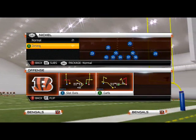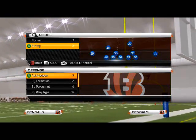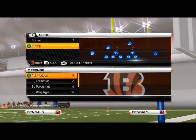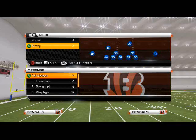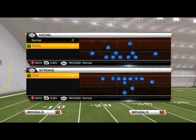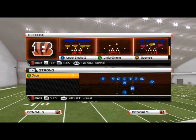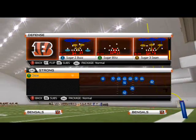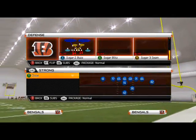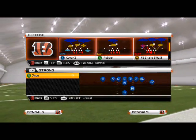What's up, Madden NFL 25 gamers. In today's video we're going to be focusing on how to stop the run out of the nickel strong. Pass defense is great, and a lot of heavy-powered offenses this season are really throwing the ball some, but a lot of them are also running the ball. A nice, balanced offense is the best way to go in Madden NFL 25, so today we're going to focus on our basic run defense out of the nickel strong using the free safety snake blitz 3.